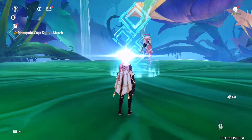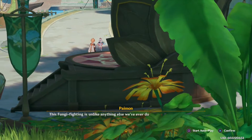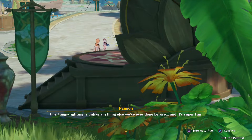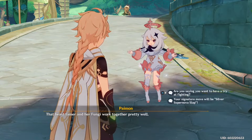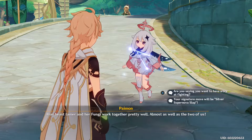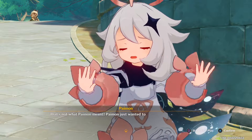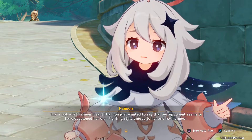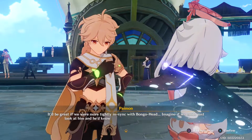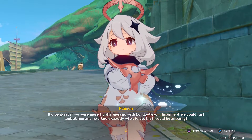Victory! Dash says: 'But how can my swift fighting style fail?! Everyone retreat now!' Challenge completed. Paimon: 'This fungi fighting is unlike anything else we've ever done before and it's super fun!' That beast tamer and her fungi work together pretty well — almost as well as the two of us. Paimon jokes that her signature move would be 'Silver Supernova Slap,' but clarifies she just meant their opponent seems to have developed a unique fighting style.